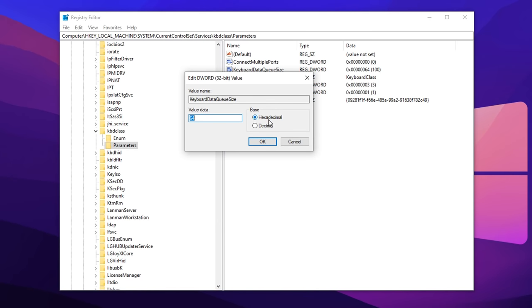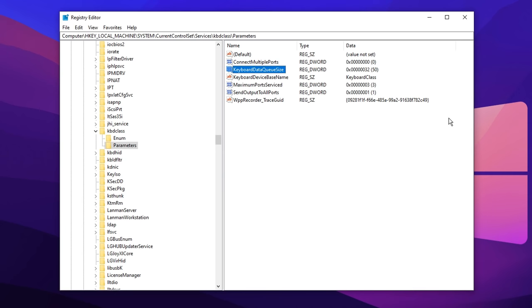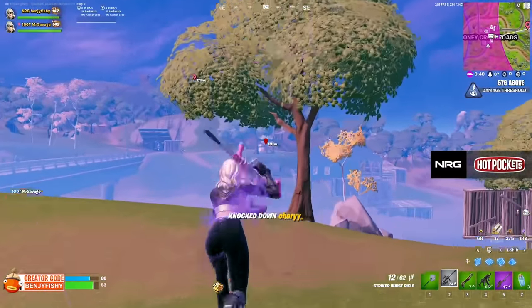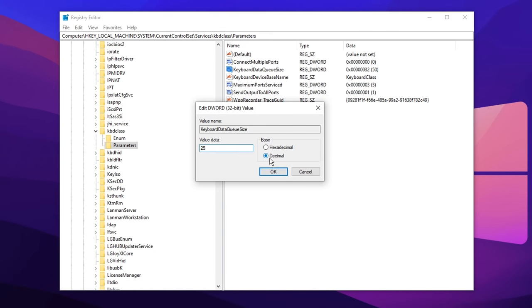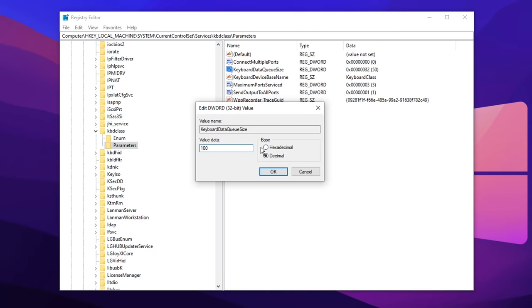If you double click on it, you can open it up. The first thing you want to do is choose decimal, as we want to work in decimals for the value. The default value is 100. When you lower this value, it's supposed to give you lower input delay. But don't go too low — I went all the way down to around 20 and started getting issues. After you've chosen your specific value — maybe 50, 75, or 90, just a slight reduction if your PC can handle it — select decimal and press OK. You'll need to restart your computer for this to actually work. After restarting, you can test it out to see if it works well for you. You might even want to go lower if your PC can handle it, like down to 25. Just try it out, see what works. If you're getting issues, you can always revert back to the default decimal value of 100, and you will need to restart your computer again.